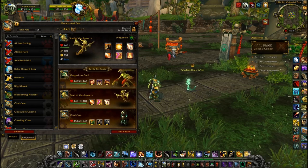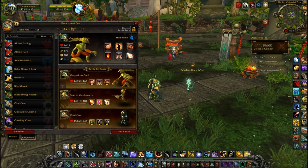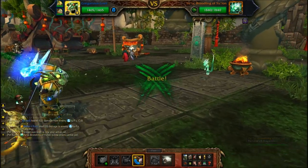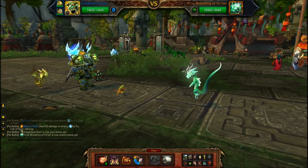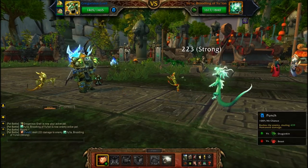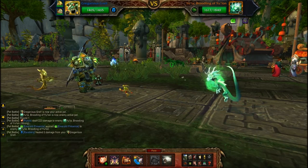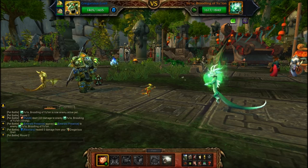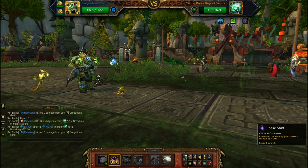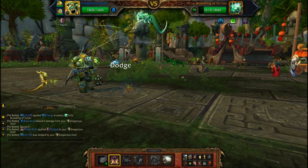The soul of aspects from the Blizzard Store works really well against EULA — it has deflection and is very strong against dragons — but I wanted to show the Gregerous Grail from the trading card game. All you do is punch down EULA, use punch, wait for EULA to launch into the air, and use phase shift to avoid that move altogether, and that's a win.